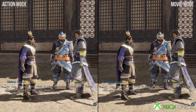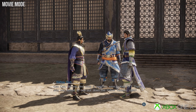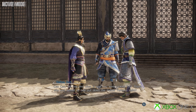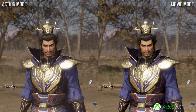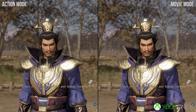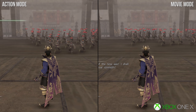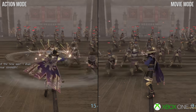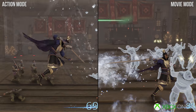Next up, we've got Xbox One X. In terms of resolution, I counted a straight 1440p on both action mode and movie mode — so no difference there. The visual quality in terms of effects work looks to be the same between both versions, with things like dynamic time of day and lighting causing some of the variances you might see in the shots. So there's no actual difference in pixel count or visual feature set — it's identical between the two modes, which begs the question: why have two modes?